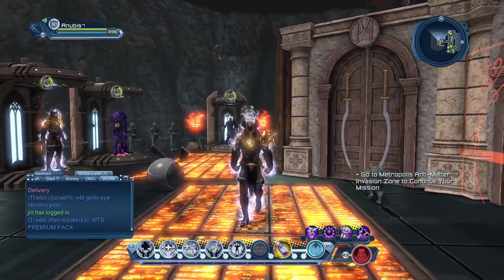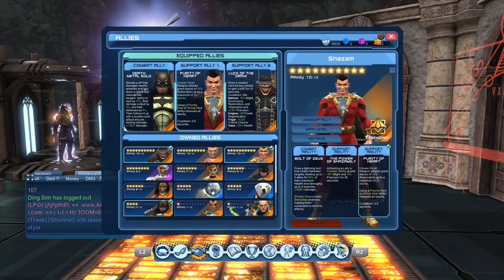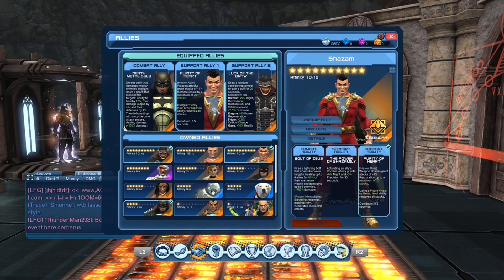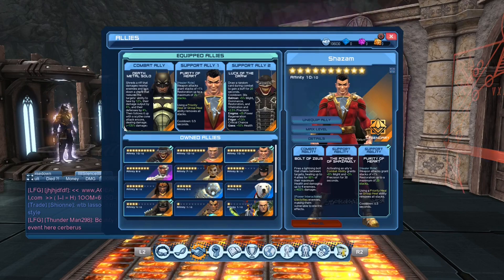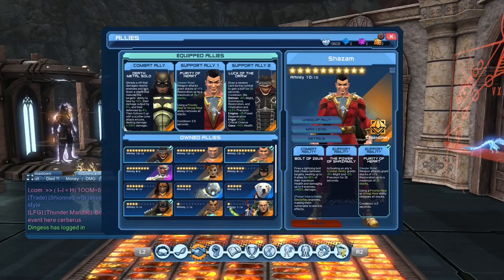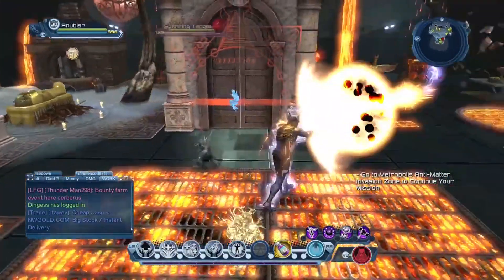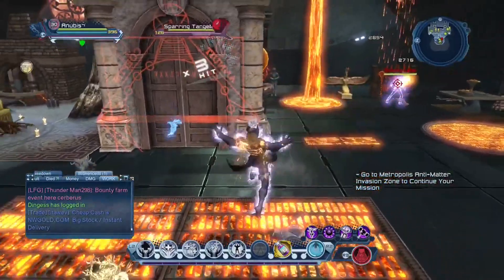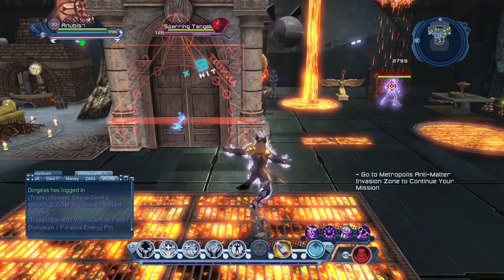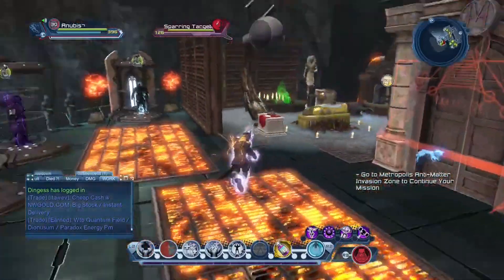This is so you don't have to press priority on group heal every two seconds. Because if you read the description, it says weapon attacks grant a stack of 1% restoration up to 25 stacks at rank 10. Basically, every time you hit an enemy with your weapon attack, you build a stack - up to 25 hits, so 25 stacks, which is a 25% increase. When you press a priority or a group heal, that resets.